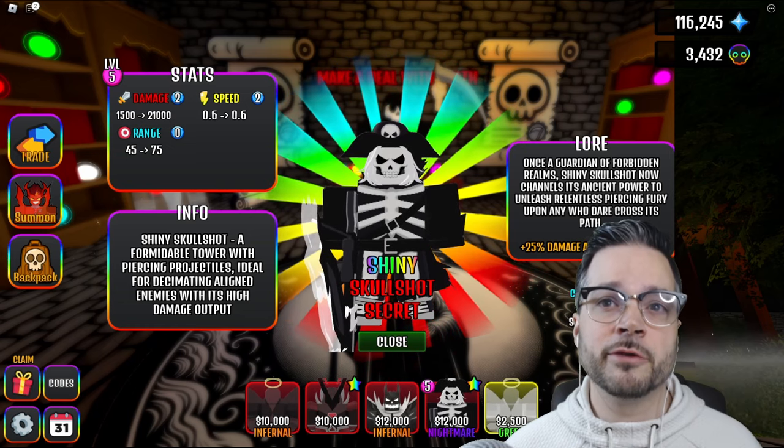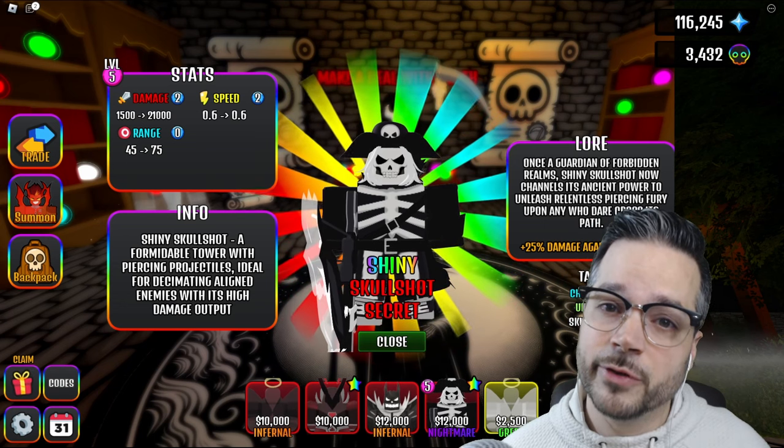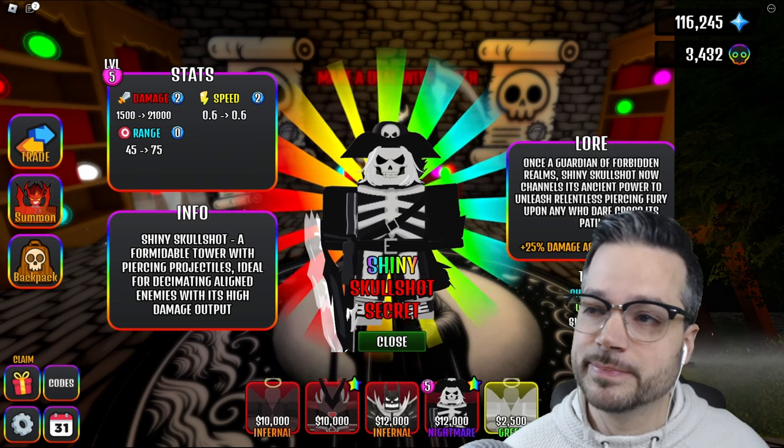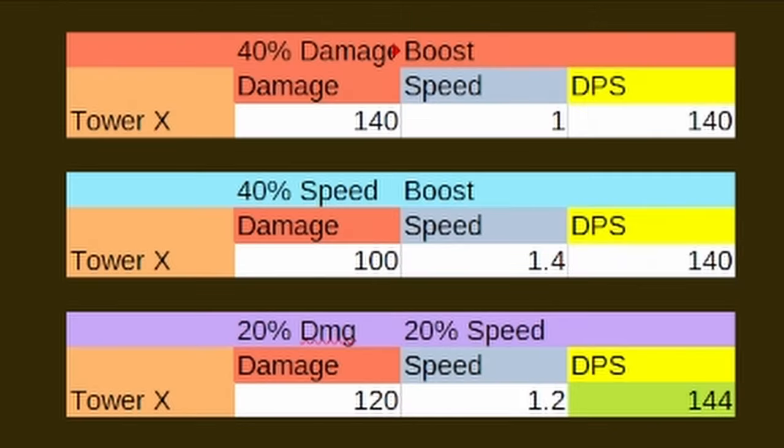But for the rest of you who want to be efficient and ready for the nightmares to come, follow me. I'm not divulging the secrets of the universe — and it's shocking, I know — but shade has a spreadsheet. Oh no, basic math.